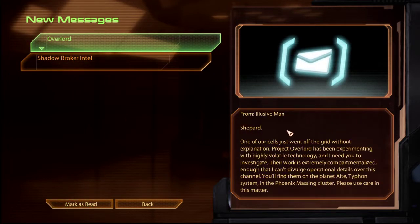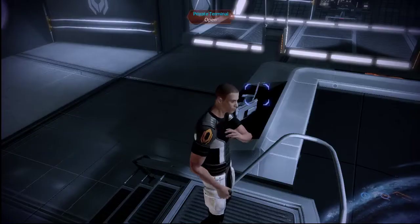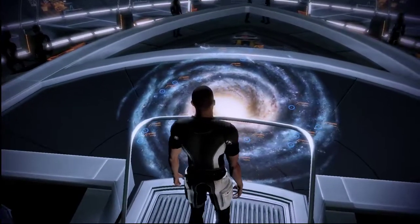Overlord. Shepard, one of our cells just went off the grid without explanation. Project Overlord has been experimenting with highly volatile technology and I need you to investigate. Their work is extremely compartmentalized — I can't divulge operational details over this channel. You'll find them on Planet Eight, Typhon system, in the Phoenix Madison Cluster. Please use care in this matter. Well then — let's get to work.